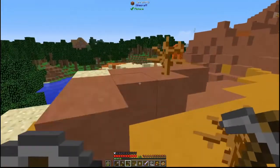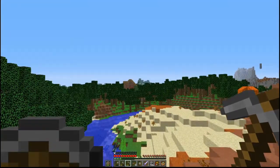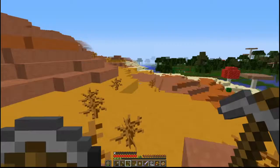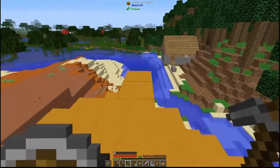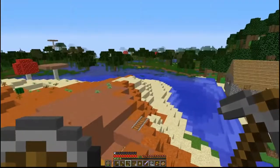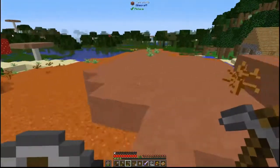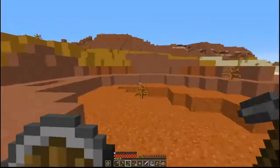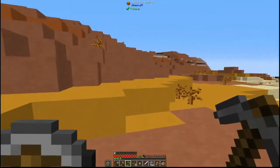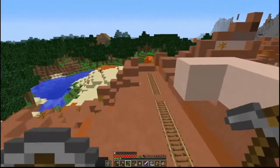An infinite source of string will help us with our lighting issues because we've already pretty much got an infinite source of beeswax. So if we can get an infinite source of string then we will have so much light and we would no longer have to worry about using coal. That is the goal for today — find us a spider spawner hopefully.